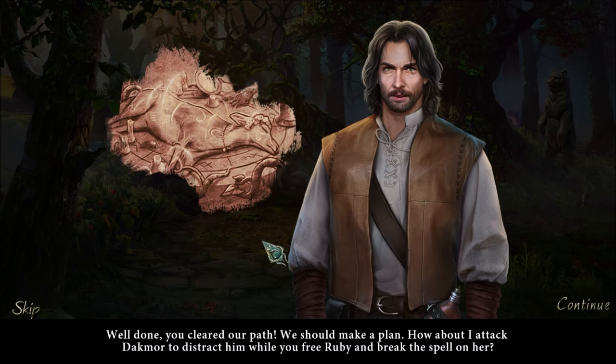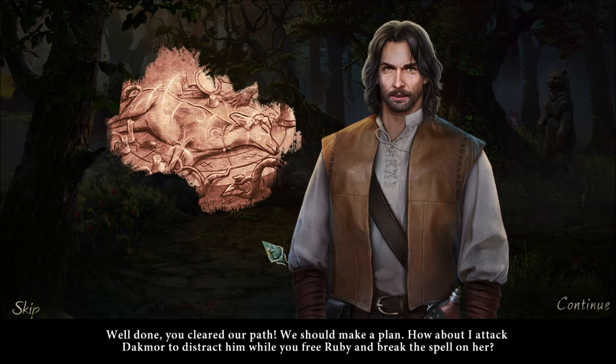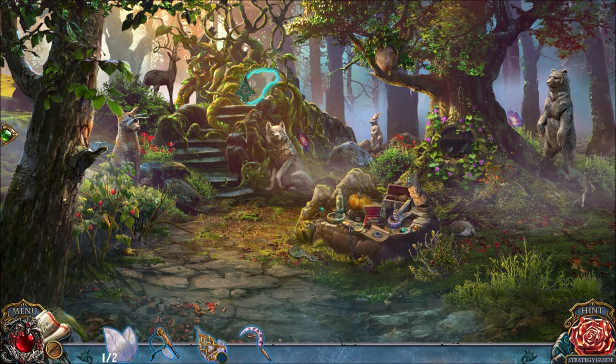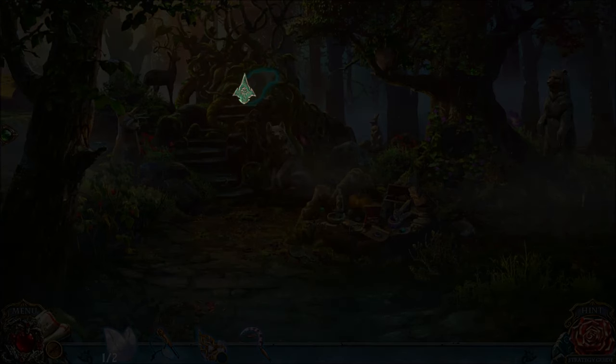WELL DONE, YOU CLEARED OUR PATH. WE SHOULD MAKE A PLAN. HOW ABOUT I ATTACK DAKMOR TO DISTRACT HIM WHILE YOU FREE RUBY AND BREAK THE SPELL ON HER? Sounds good. WOW — YOU FIGHT THE VILLAIN WHILE I DON'T? THAT'S A GREAT PLAN. I LOVE IT. I'LL BE SAFE.